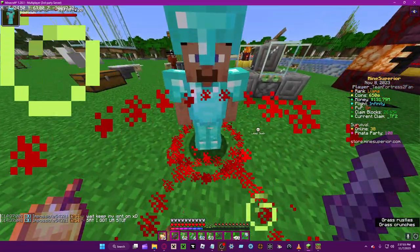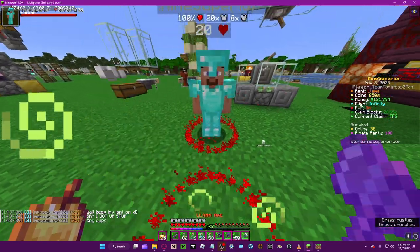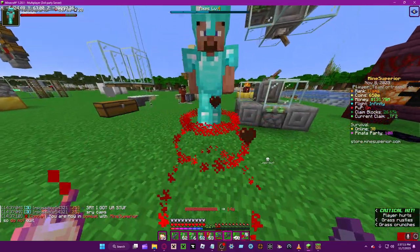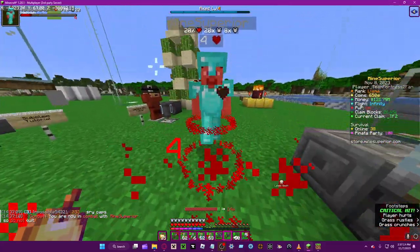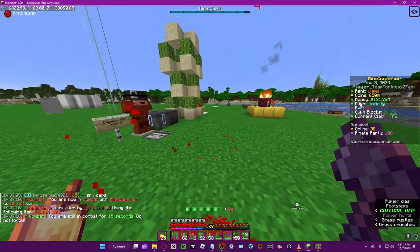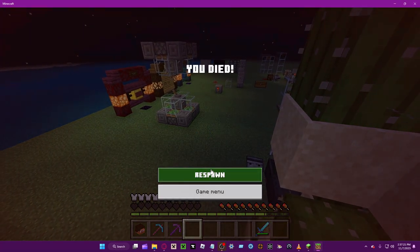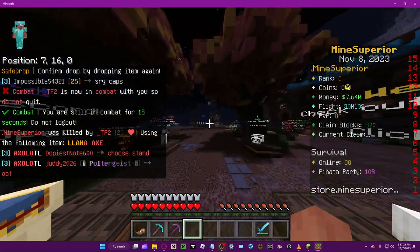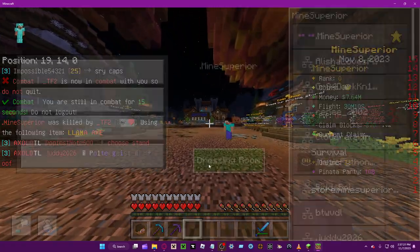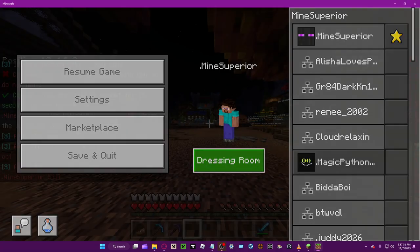Let's just kill them first. As you can see, it'll show up in chat — you can see one, two, three, four, and then five, like that. So they'll respawn and I think they can keep their head. Oh no, they have to have keep-inventory off.